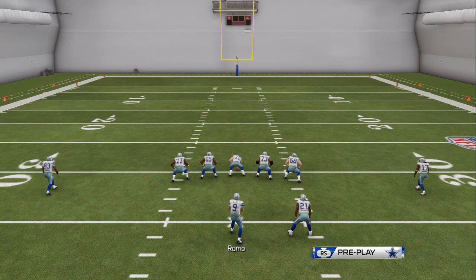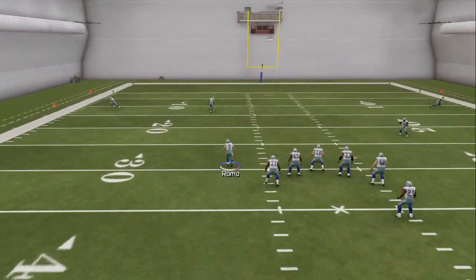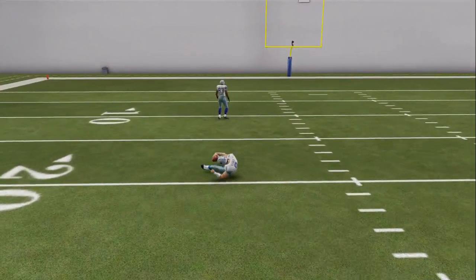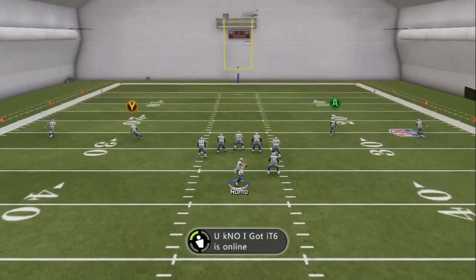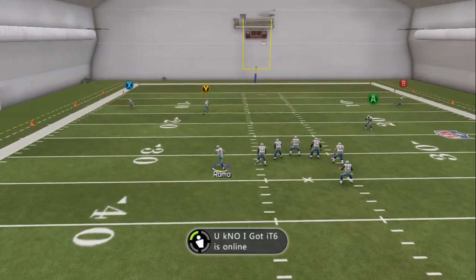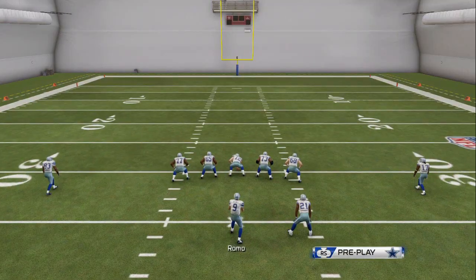What's up man players, Mantar247 here with part 1 of my 3-part scrambling guide. Now we have to start off with the basics, and that is how to QB slide. What you want to do is when you're scrambling in the open field, just tap X if you're on Xbox 360, and tap Square if you're on PS3.